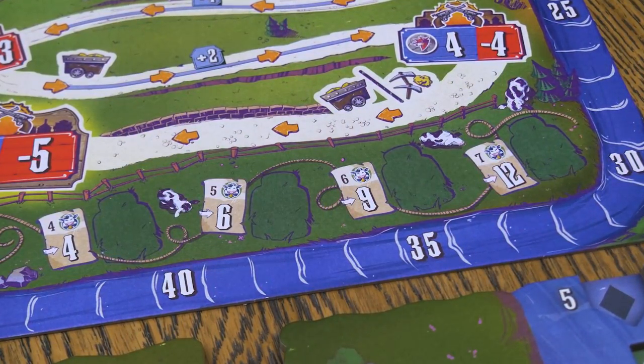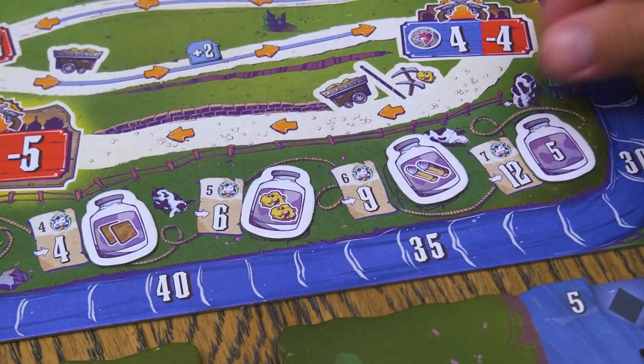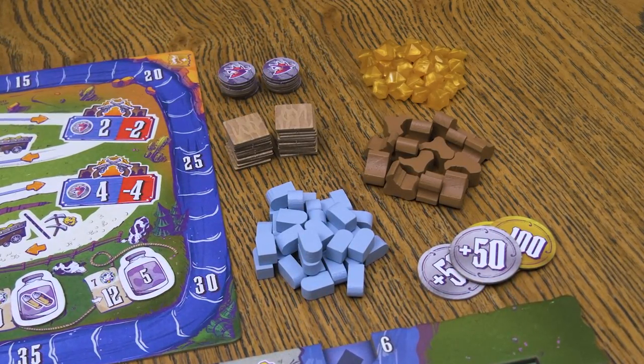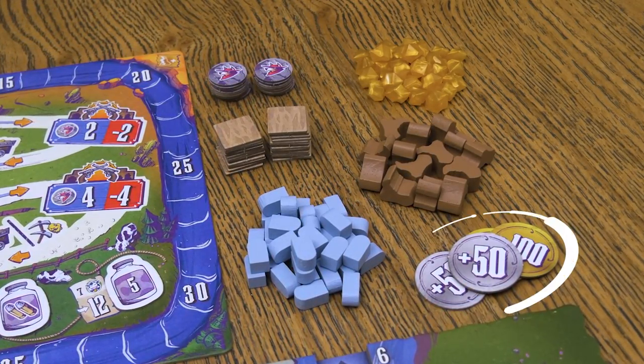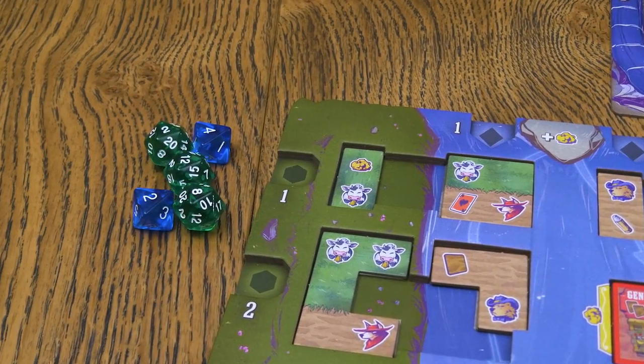For your first game, place them left to right: alleys, gold, bullets, and points. Keep a common supply within reach of all players for the bandits, alleys, gold, bullets, cow pokes, and point tokens. And depending on player count, place the dice you'll be using near the tile trays.